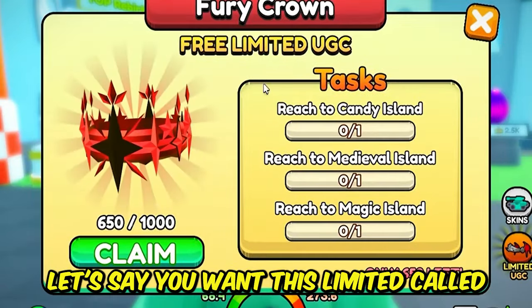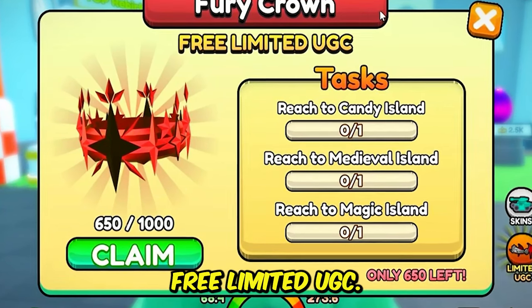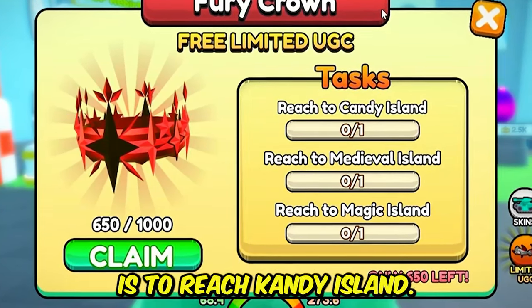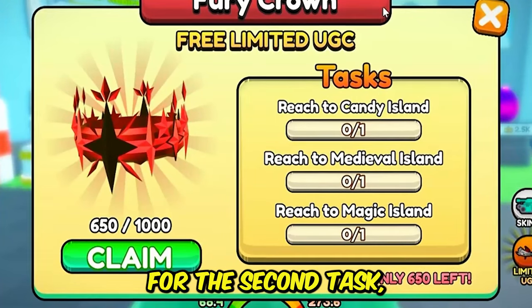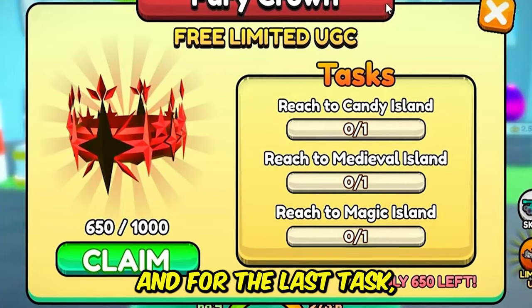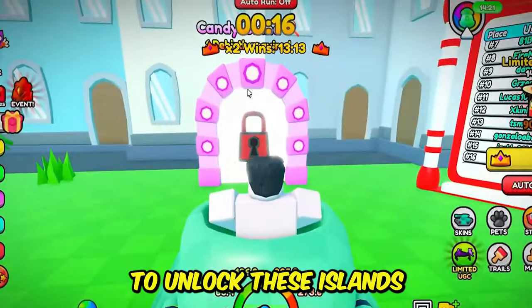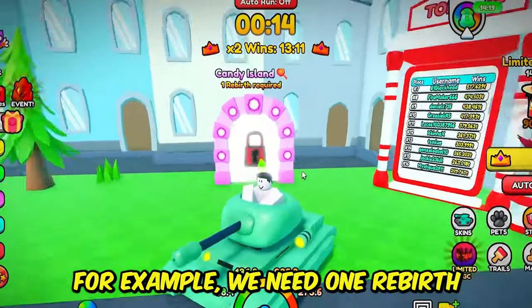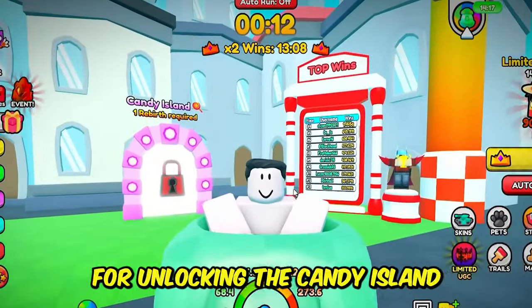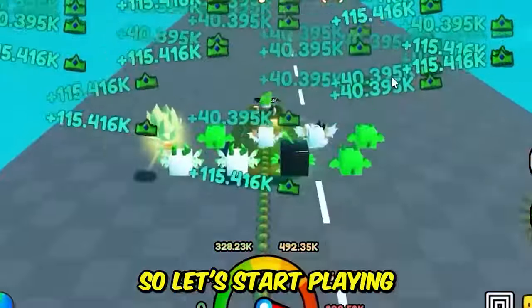Let's say you want this limited called Fury Crown. There are three tasks for this free limited UGC. The first task is to reach Candy Island, the second task is to reach Medieval Island, and the last task is to reach Magic Island. To unlock these islands, you need rebirths. For example, you need one rebirth to unlock Candy Island, and to get a rebirth you need to play.